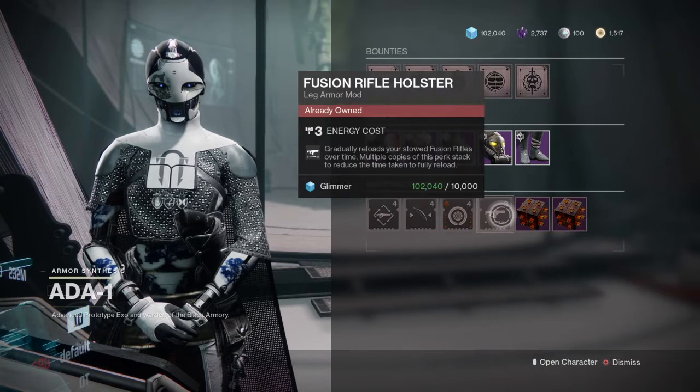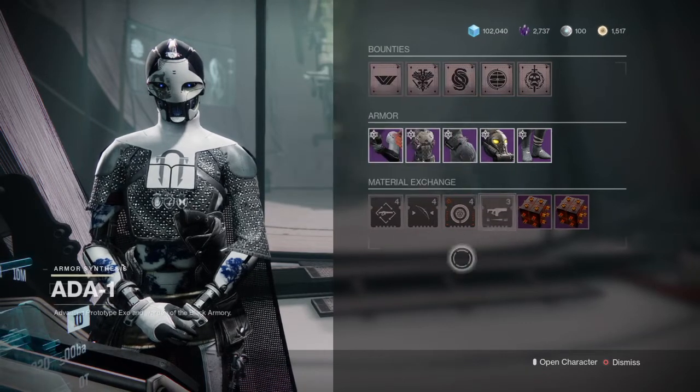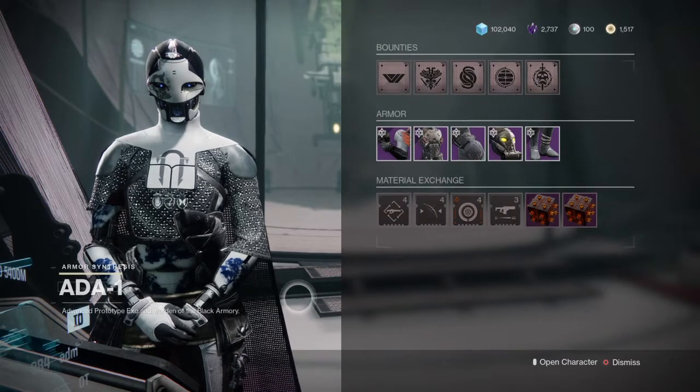Fusion Rifle Holster — gradually reloads stowed fusion rifles over time; multiple copies do stack. That's all we got from yesterday.